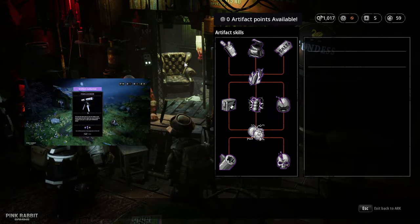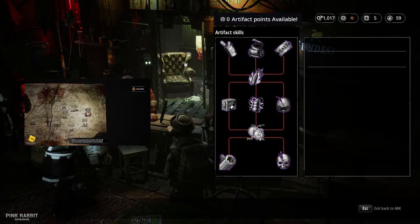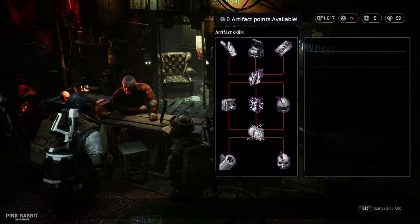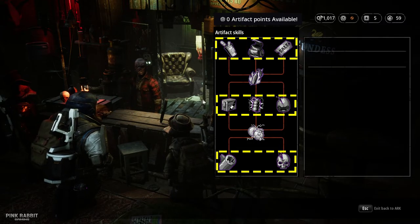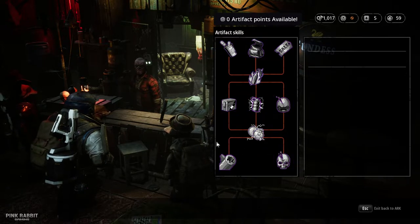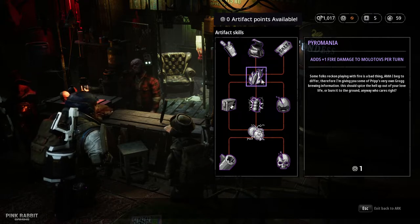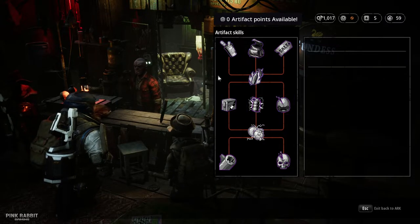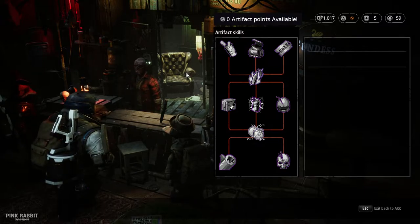There are 10 skills or artifact skills that you can unlock, and if you want to unlock all of them you have to collect all the artifacts — check out my guide if you're looking for them. There are three main tiers on the artifact skills: the top tier, the middle one, and the last tier. There's also a link skill — there's only one and you have to unlock it to progress to the higher tiers.